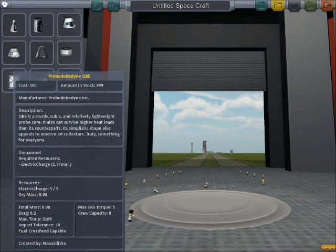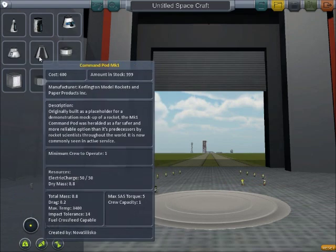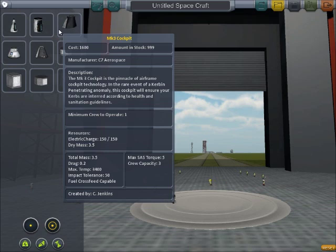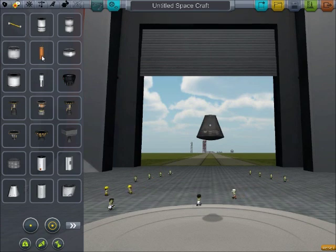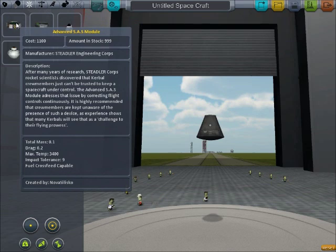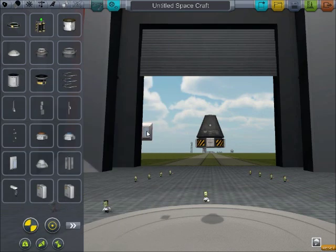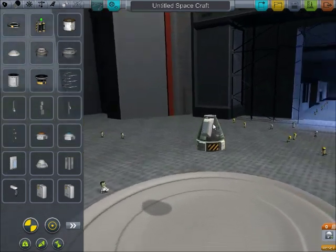If you want to use satellites and things like that, they're down here. Some of the pods are tougher than others — you look at impact tolerance in case your rocket blows up, because you don't want your Kerbals to all die. We'll start with just the Command Pod MK1. That's going to give us one Kerbal, but it's going to be light, and we should be able to get it up into space pretty easily.